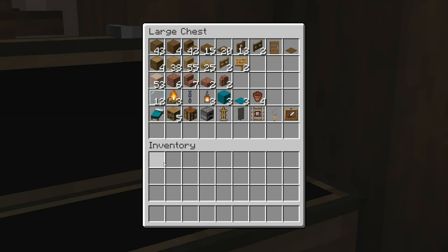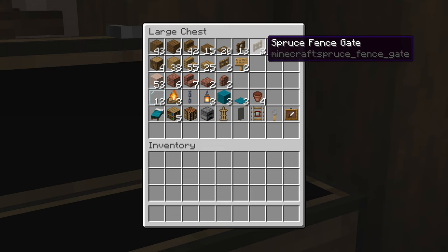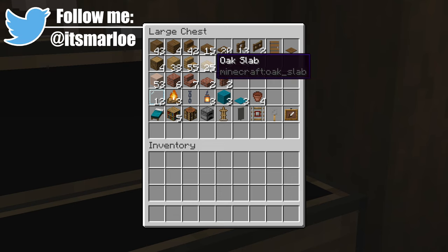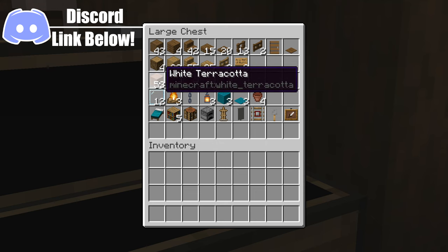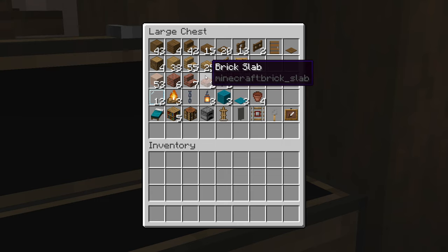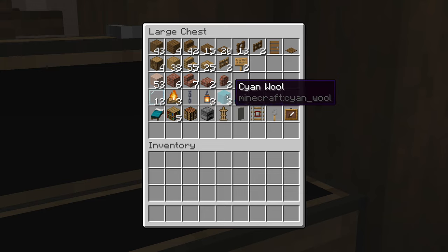Here is a list of materials for the build. At the top we have all of our spruce variants, pretty much all of them included in this build. Just below that we have all of our oak variants, a little bit less for them. On the next row we have the rest of our main building blocks: white terracotta, bricks, slabs, stairs and walls. Below that we have all of our miscellaneous items - some glass panes, some campfires, a chain, some lanterns, some cyan wool, and cyan carpets.